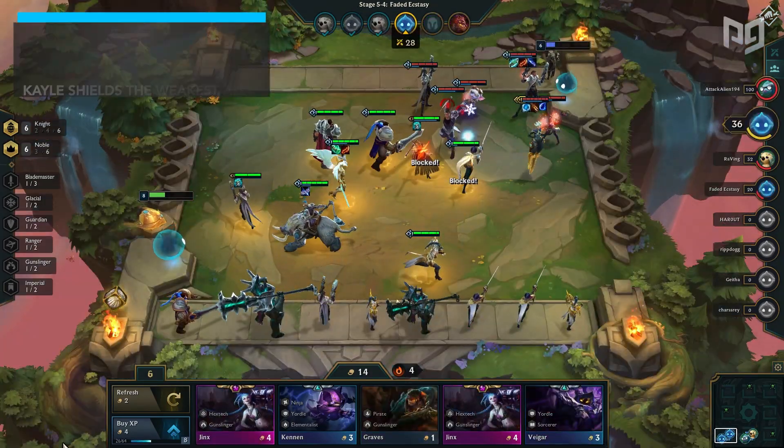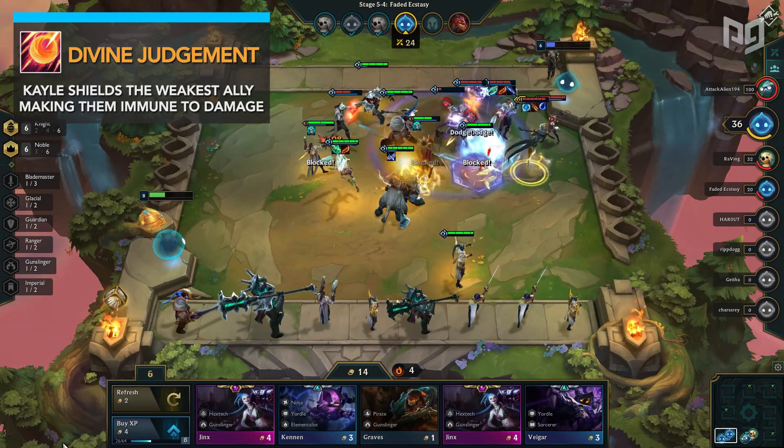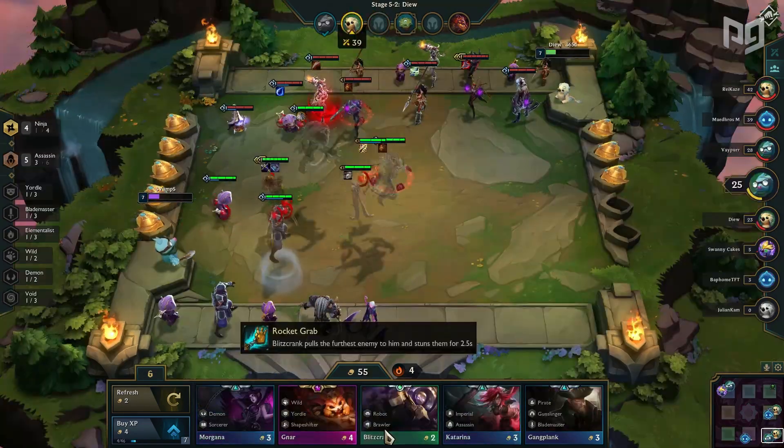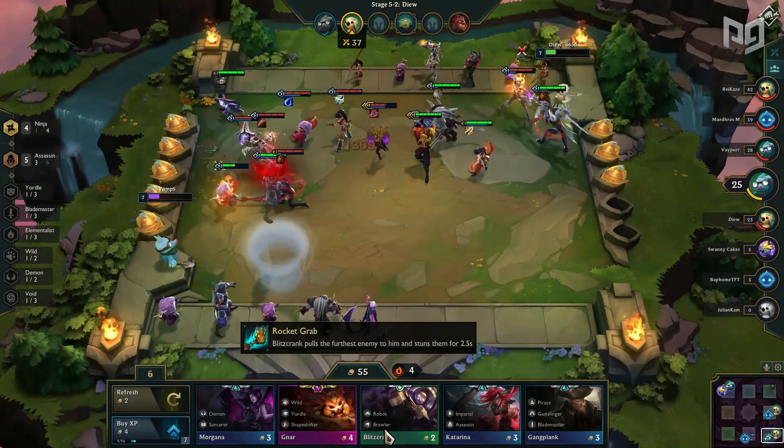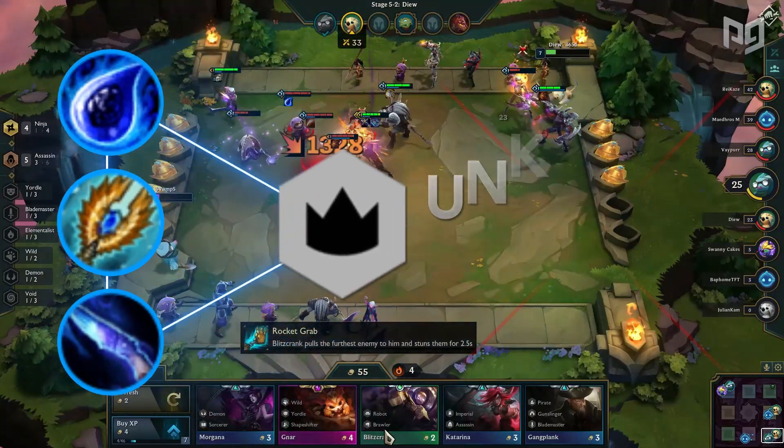Once upgraded, her ultimate ability gives damage immunity for three seconds to the two weakest allies, which can include herself. This is very powerful as when combined with the Noble buff and mana-regenerating items, it allows her team to essentially become unkillable.